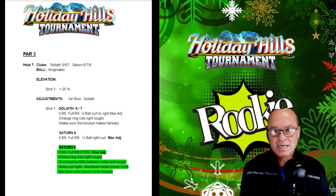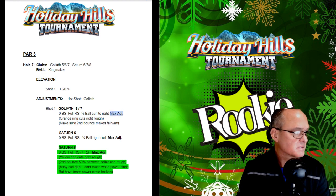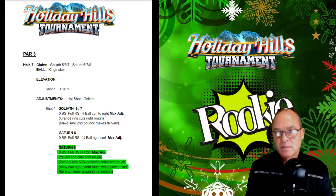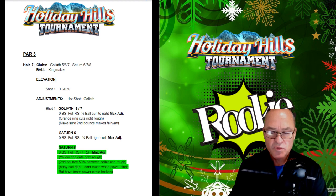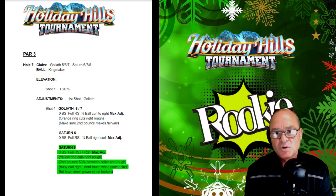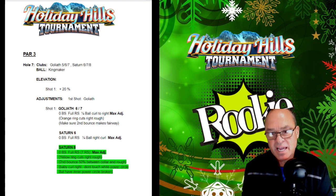Hole number seven, par three — a couple of options: Goliath 5, 6, 7 or Saturn 6, 7, 8. 20% max adjustment. First shot could be Goliath or Saturn. Goliath 6 or 7: no backspin, full rightspin, quarter-ball curl to the right with max adjustment. The orange ring is going to cut the right rough — make sure the second bounce makes the fairway or at least the collar area. If you don't push it back far enough to make sure that second bounce gets there, all that rightspin is going to make it go directly to the right. If you don't have enough power, it'll hit in the rough, stay there or trickle out, giving you a chip shot instead of a potential hole-in-one.